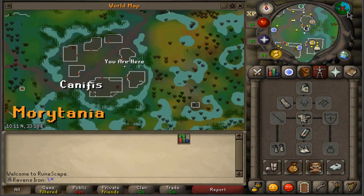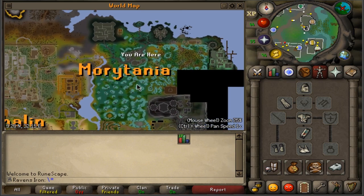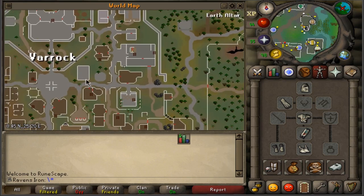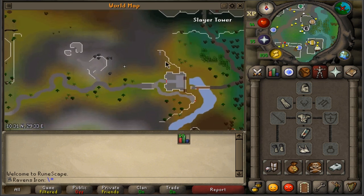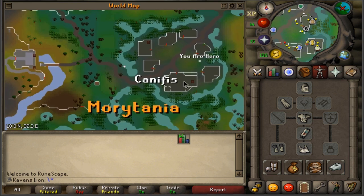From level 40, you train at the Canifis agility rooftop, on the right side of Varrock. Unfortunately, you can't access the area without completing the Priest in Peril quest, which grants access to the Canifis region. You can start that quest by knocking at the door near Varrock. To get to Canifis, go right from Varrock, head north, follow the route, and go through a small dungeon to exit into the city. If the quest is complete, you can buy a Canifis teleport, or use a fairy ring if you have Fairytale Part 2 completed.